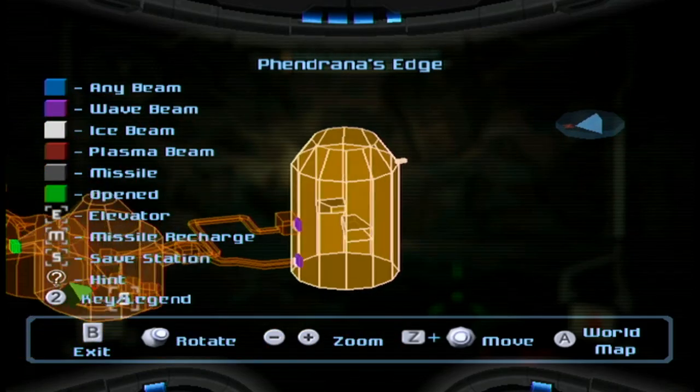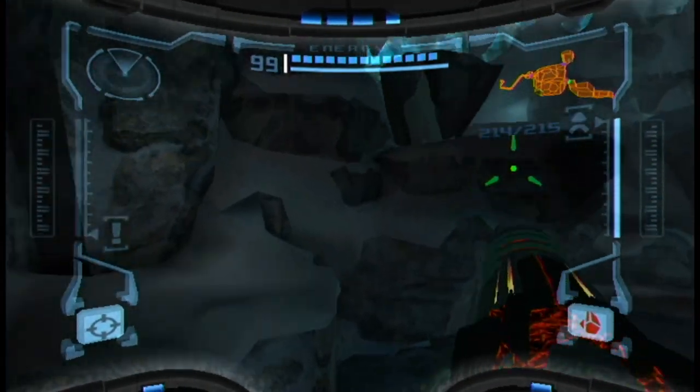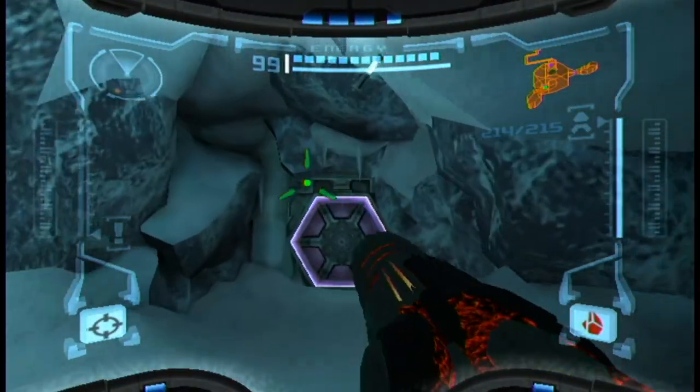Now we're going to go ahead and keep going to Fendrana's edge, which — on our way back we're going to drop by the gravity chamber.